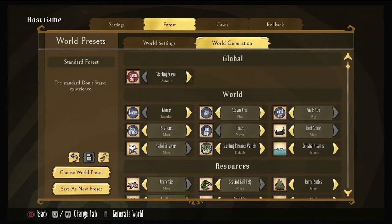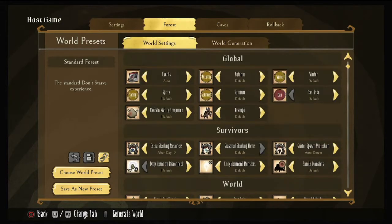So let's go all the way up — that's just for the world to generate, and then my world settings. I leave my events on auto. You can go through and actually pick out the events we've already had: Midsummer Carnival, Hollowed Nights, Winter's Feast, Year of the Gobbler, Year of the Varg, Year of the Pig King, Year of the Carrot, Year of the Beefalo. These are events you can schedule or leave on auto. If you leave it on auto, when a new event releases my world will get that event. You can turn it to none to prevent any events. A lot of people really enjoy doing Winter's Feast even before it comes out as a good refresher.